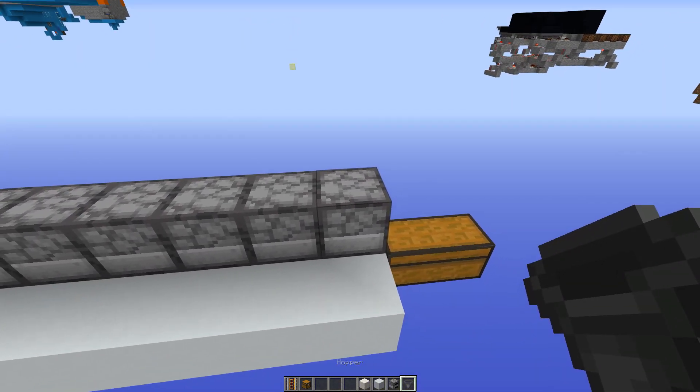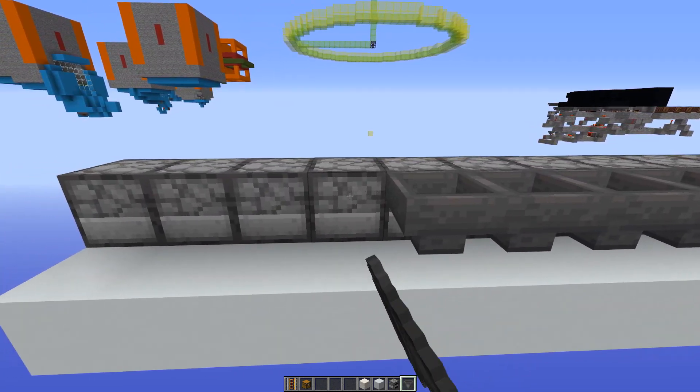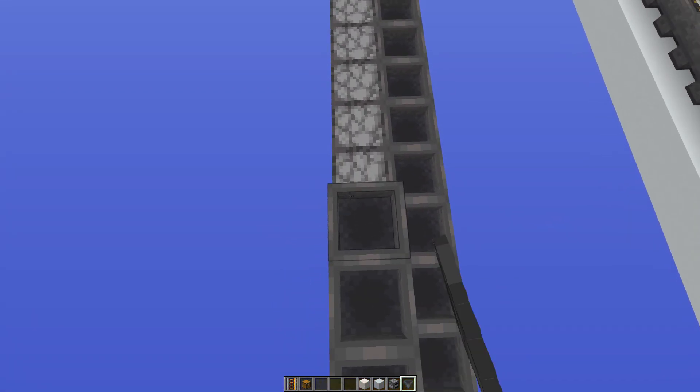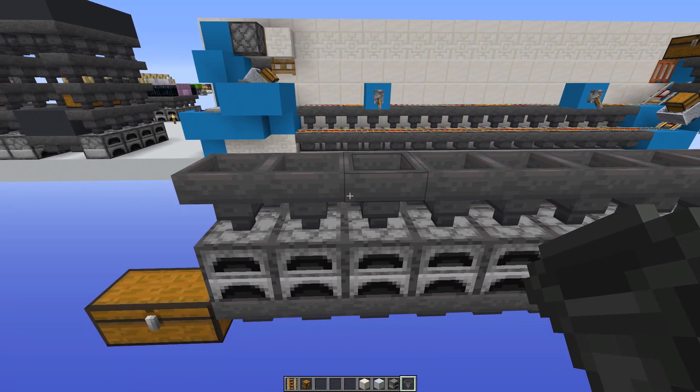Then place hoppers going into the back of the furnaces — this is where our fuel is going to come. Finally place hoppers going into the top of the furnaces as well — this is where our ores and other things we want to smelt will come in.